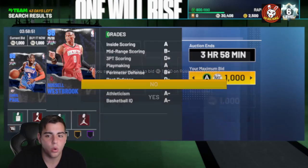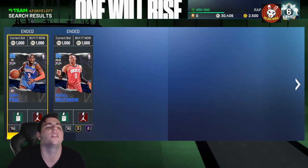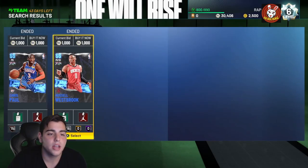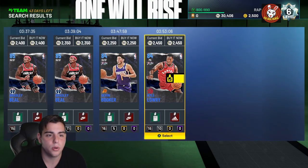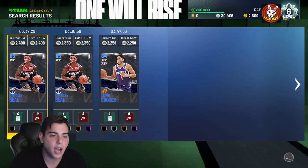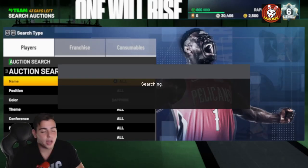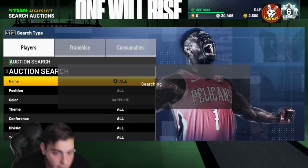So the best method — maximum buyout. Oh, I missed it — someone bought them way before me. But as you can see, those two were sniped. Pretty much, you literally just press B and then Start — or Circle and then Start on PlayStation. You don't even have to move the buyout; just put the maximum buyout and press the button. That's the easiest and best way to snipe.